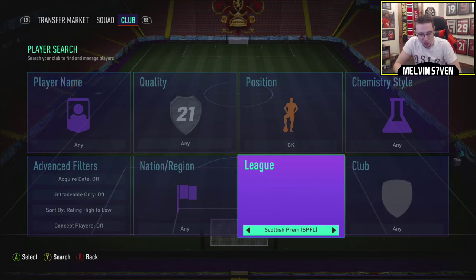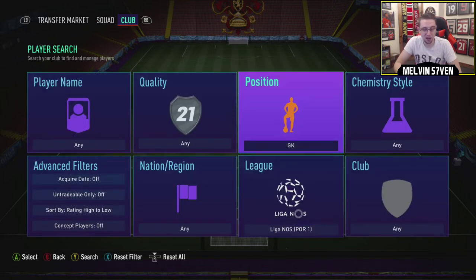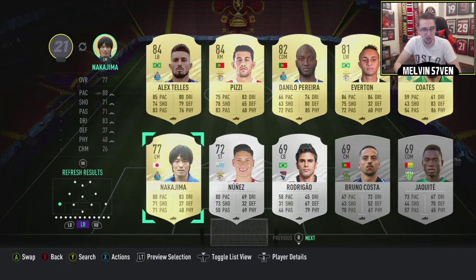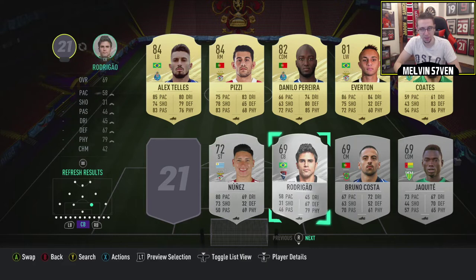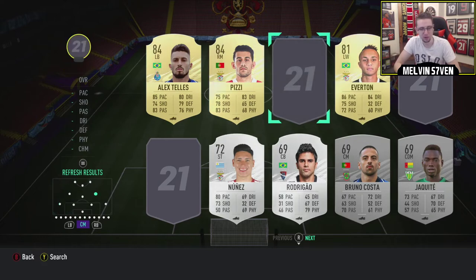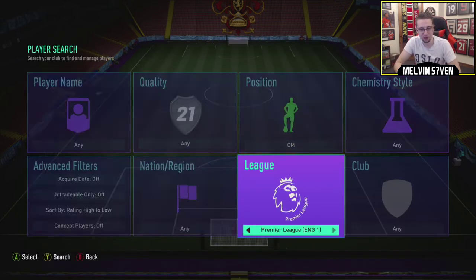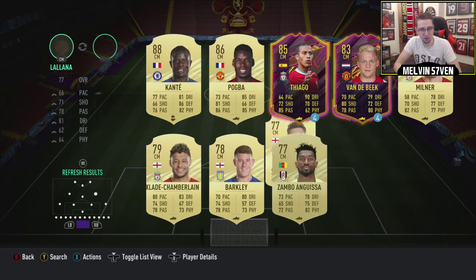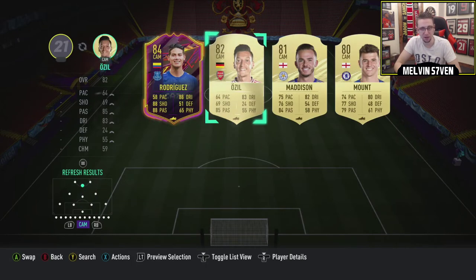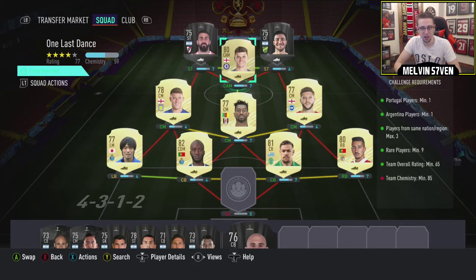I'm just going to see what I've got, see if I've got anything from the Liga NOS just to finish this off, and we'll open this. It's a decent pack. I think this SBC, even though it needs nine rares, is still a win in my opinion. If I do this - it's probably a little bit overkill - I can probably flesh the rest out with Premier League. We've got plenty of Premier League players. Put Mason Mount in there - team chemistry 85. One, two, three, four, five, six, seven, eight, nine - so they do count as rare players.